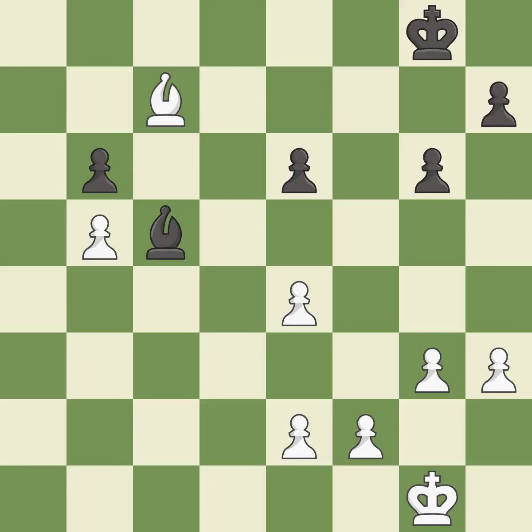That pawn was free for the taking. An active king is critical in the endgame, and getting it off of the back rank is the first step.